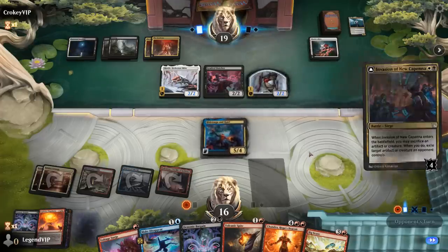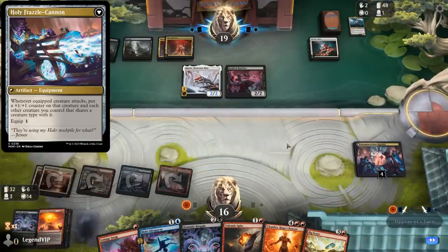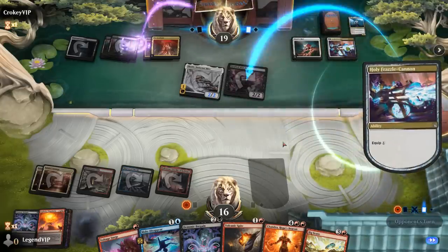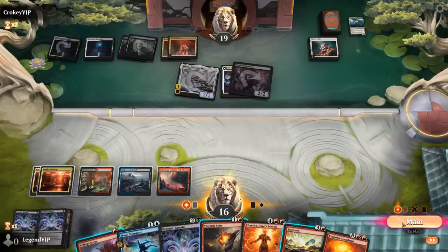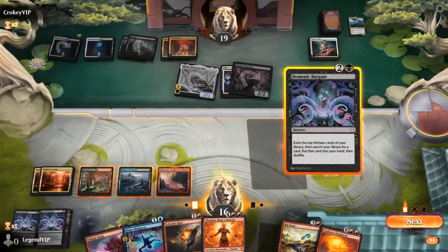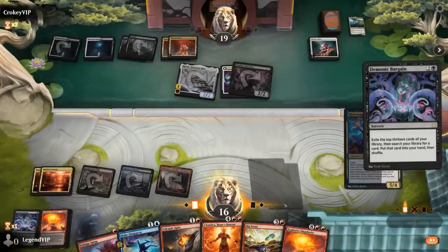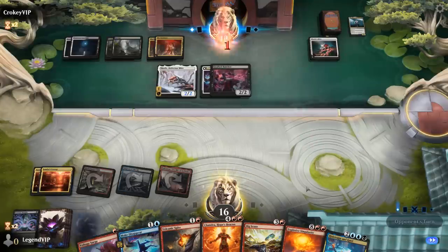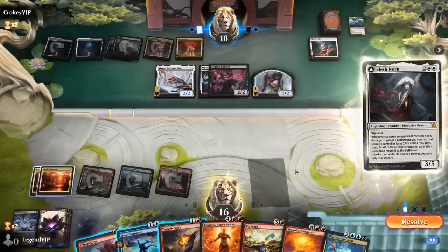Our opponent's at 19. Invasion — that exiles our creature, so we don't get to trigger and reveal the top card. Our opponent can transform it right away. That was a setback — we need to find a backup Hidetsugu. With 31 cards remaining I could Bargain and then still cast Volcanic Spite afterwards. Luckily there's one Hidetsugu left. 17 cards remaining, so we'd better make this count. Elish Norn — that one we may not be able to counter. Volcanic Spite kills Skralv as an option.